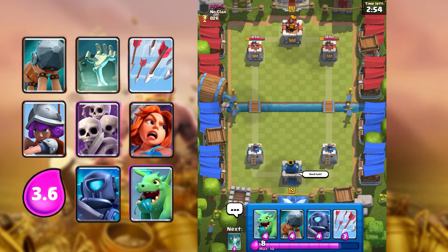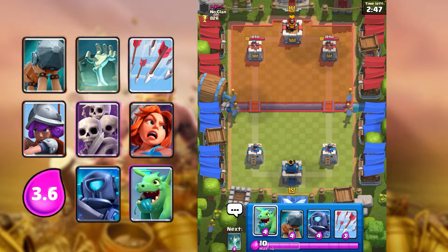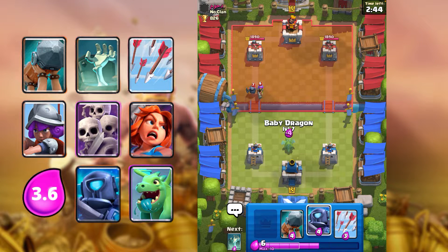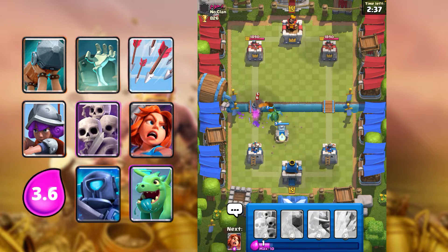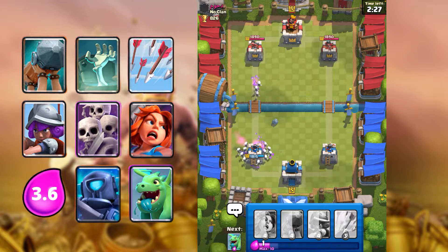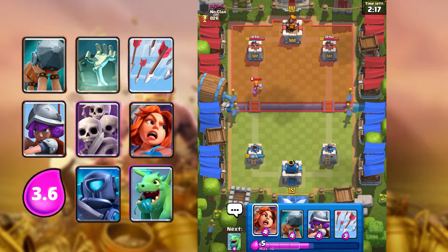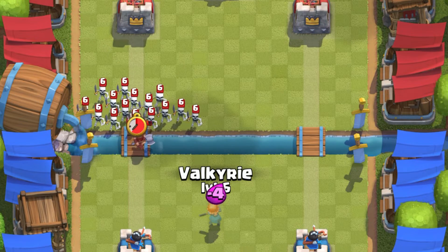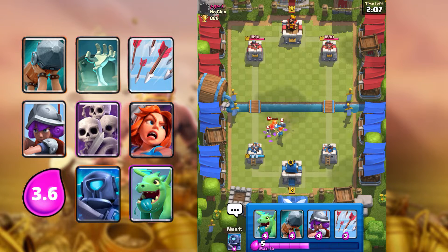Alright, in our first game here we're going against this guy — that's aggressive. I'm going to be playing the Battle Ram deck first. What I really like about this Battle Ram deck is the counterpush is real. You can easily defend with Tombstone and then get a really fast and easy counterpush with the Battle Ram. That's what I really like about this deck.